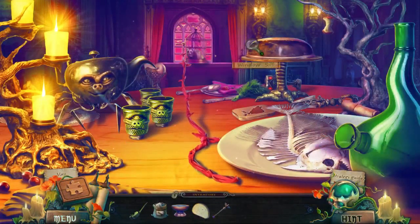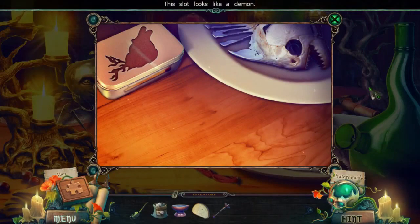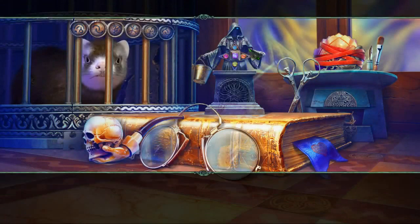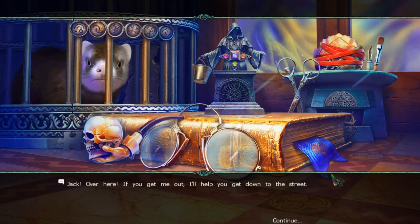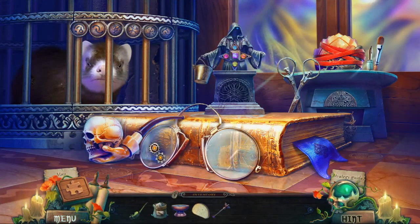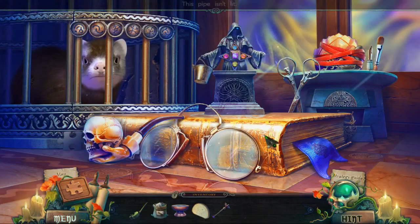It makes me wonder how did they put this game together. The slot looks like a demon. Jack, over here! If you get me out, I'll help you get down to the street. We can work on that. We must have been shrunk. Look at the size of these glasses and the size of this book.